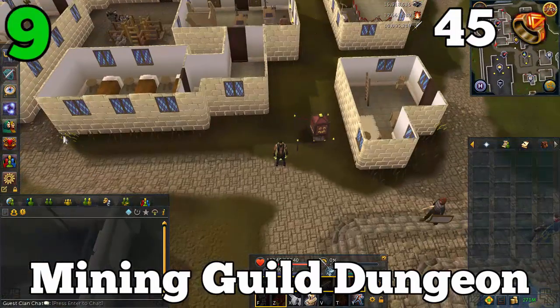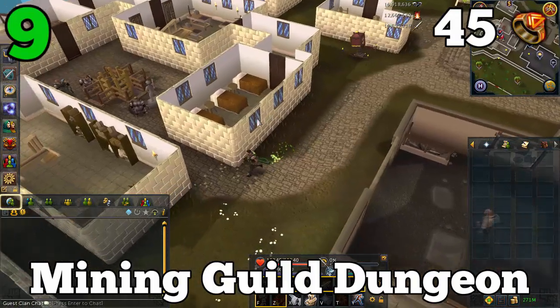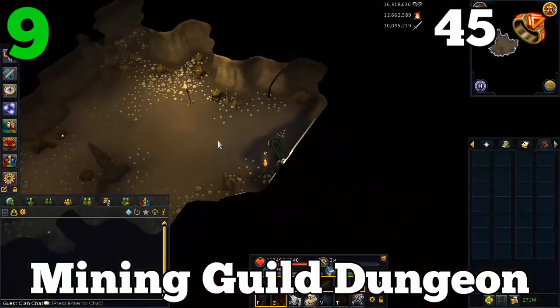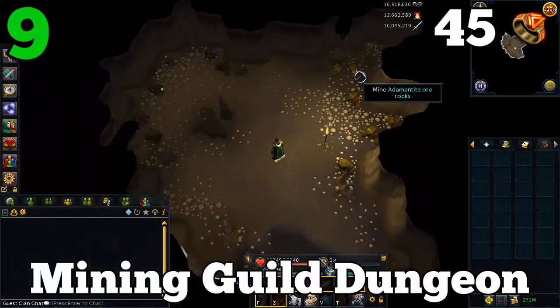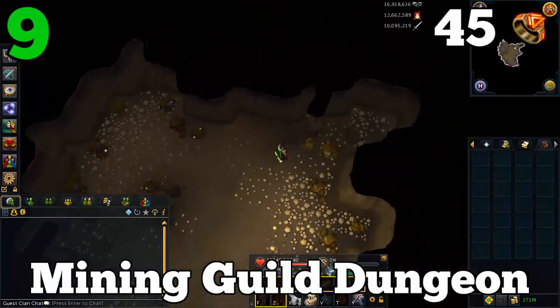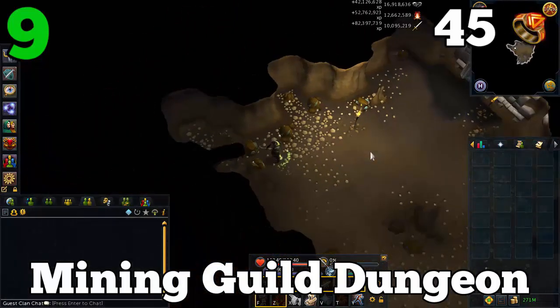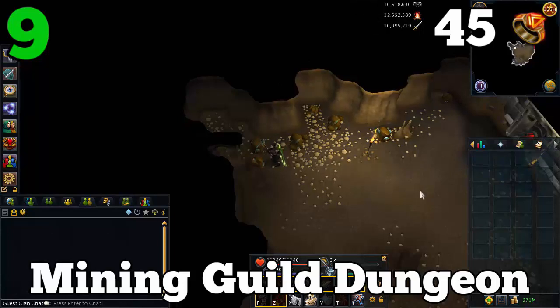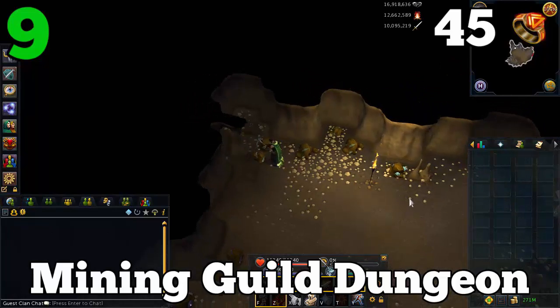Number 9 on this list is the Mining Guild dungeon, and this one does have a couple of requirements. First of all, only 45 Dungeoneering — that's very manageable if you do want to mine. But you also need 60 mining in order to access the Mining Guild, which you should have because the only main reason to go here is to mine Runite Ores. This is either the best or one of the best places in the entire game to mine Runite Ores. It took about 10 hops to find a world where the rune rocks had respawned. People use this dungeon to mine rune ores for fairly solid money — there are three spawns and it's fairly close to the Falador East Bank, making it really easy to access if you're looking to make money through mining.